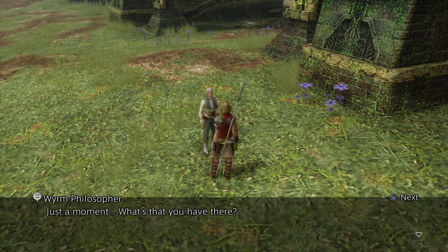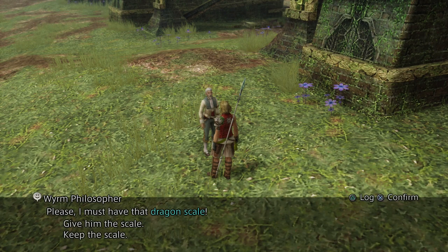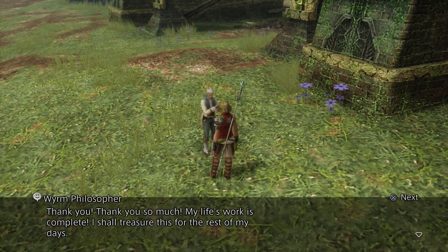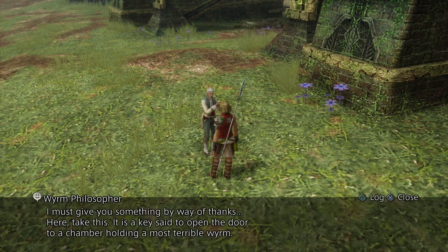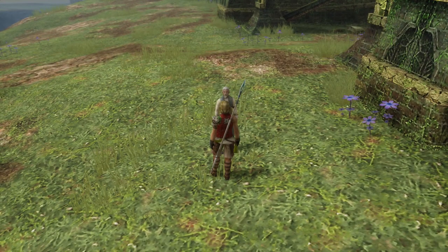'Just a moment. What's that you have there? Is that... could it be? A Viral scale? And who better in all of Ivalice to recognise it for the treasure it is than I? Please, I must have that dragon scale.' He can have it if he wants it. 'Oh, thank you. Thank you so much. My life's work is complete. I shall treasure this for the rest of my days. I must give you something by way of thanks. Take this — it is a key said to open the door to a chamber holding a most terrible worm.' And then we get the age-worn key.